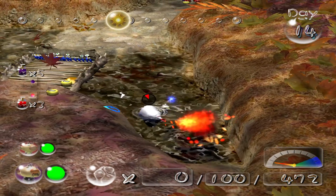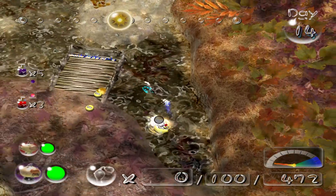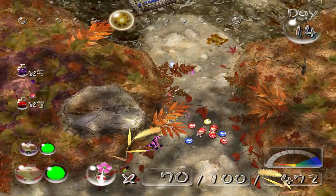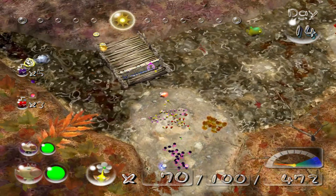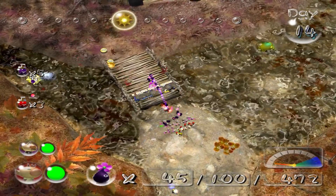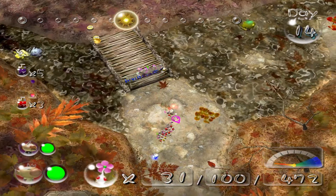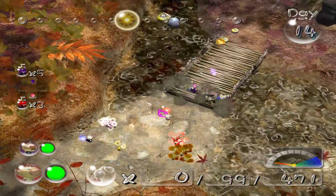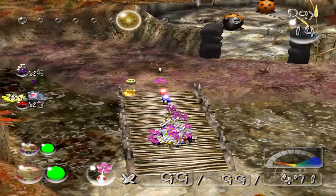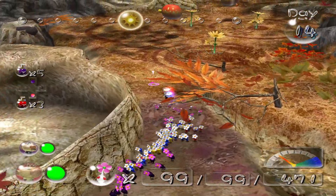Look at the president taking matters into his own hands. Once these guys get close enough, I can toss more Pikmin to help. I can't tell if Pikmin are drowning right now. How did a purple Pikmin get under the bridge? That must have been a clipping issue. Enemies galore.